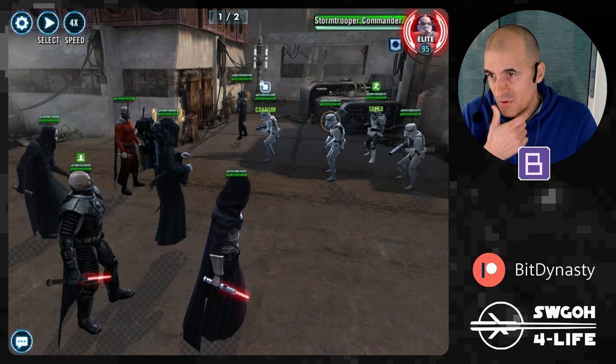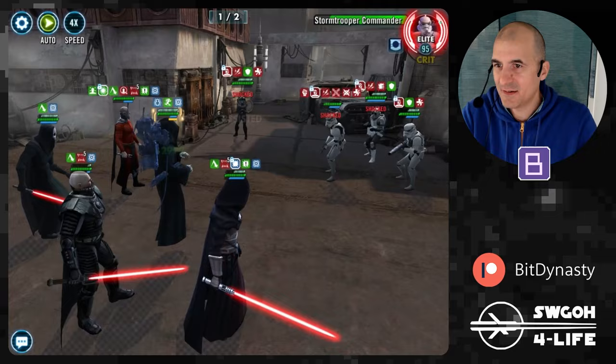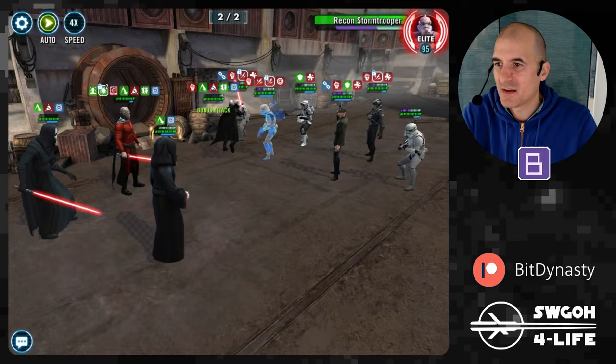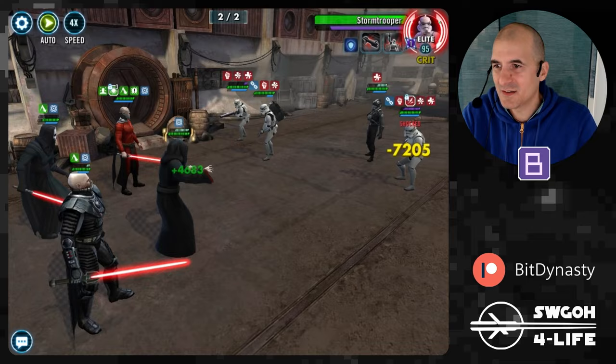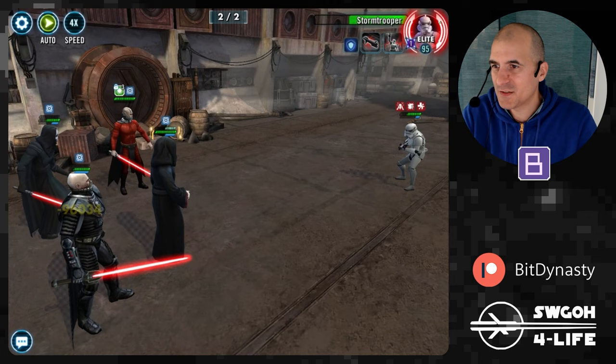With Sith, we've got insta-kills from Ultimate Power, Sith Eternal's Nihilus has Annihilate, and both Malgus and Malak have drains that do a lot of damage. We go to wave two having lost Darth Revan, but that's fine — the main core is alive. Nihilus pops off an insta-kill and Malak finishes with a drain. That's another mission completed on full autoplay.